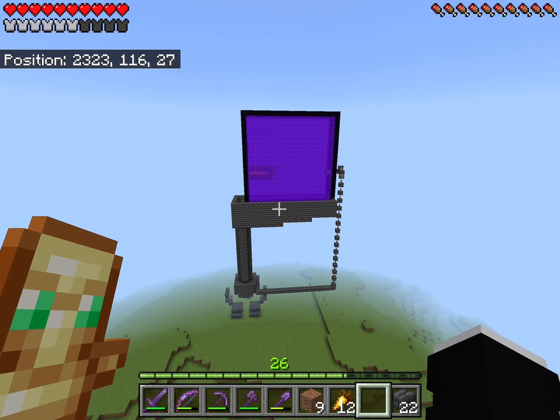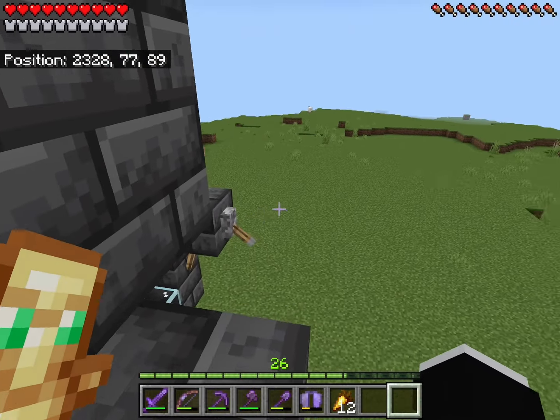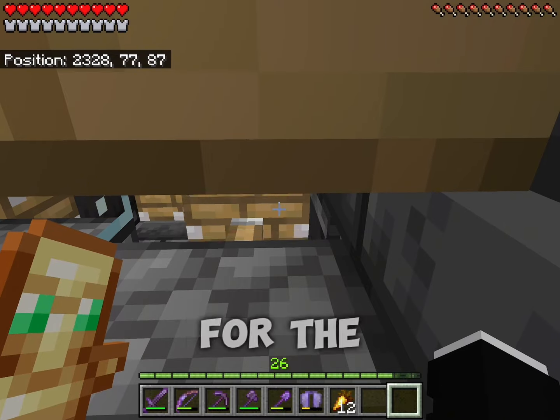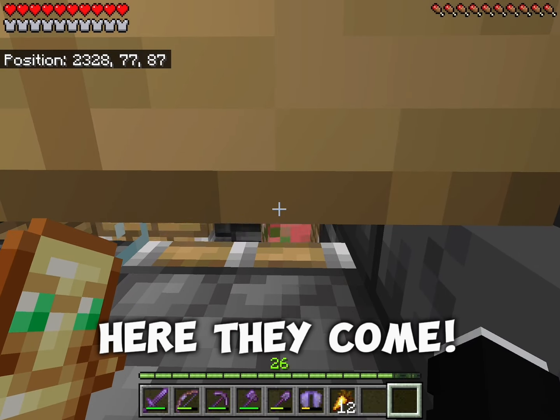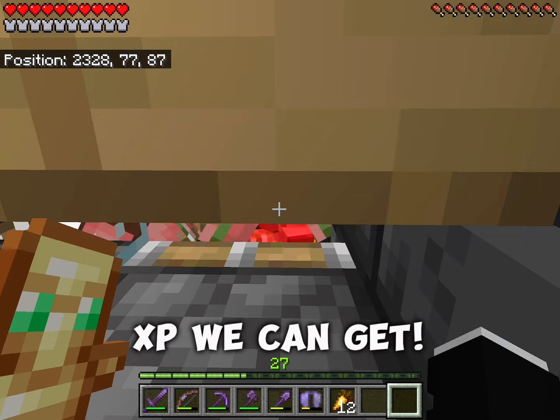Let's see if it works. Now, once I switch those four levers, the farm should start working. Seems like it's working. Now let's wait for the zombified piglins to spawn. I'm gonna AFK by the farm for 30 minutes — let's see how much XP we can get in that time.